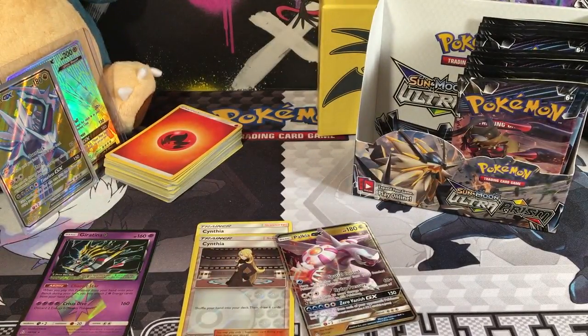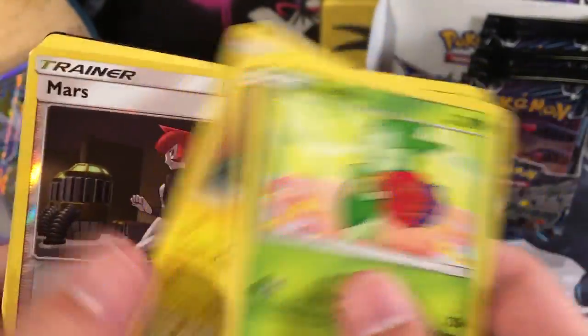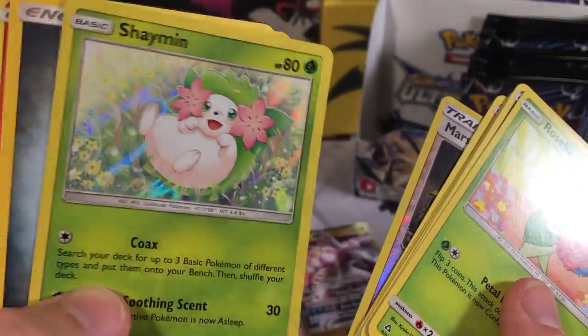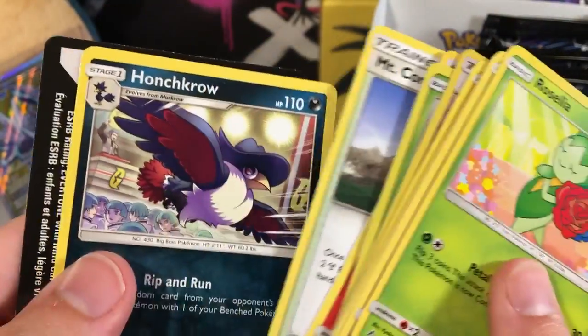Now we've got a Leafeon. We've got a Roselia, a Gible, an Electabuzz, a Chimchar, a Buneary, a Reverse Holo Mars. Shaymin is our Holo Rare, a Metal Energy - one of my favorite energies - Turtonator, Ramp Coronet, and a Honchkrow.